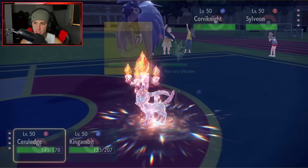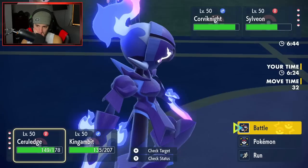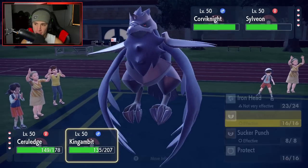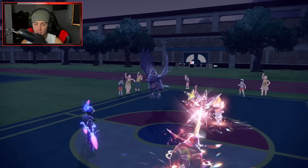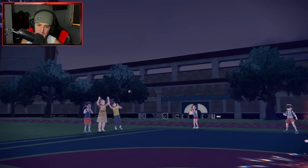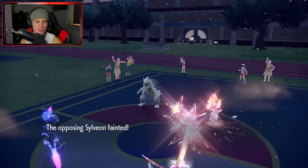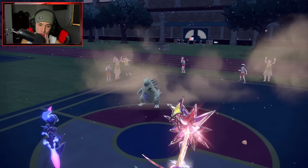Going for Sucker Punch to try to finish off Sylveon. Hyper Voice incoming — Corviknight might Protect or use Withdraw. There's the Withdraw from Corvo. Tyranitar comes out next — Sandstream is out and about. We're hitting with Sucker Punch, trying to get off as much damage as we can. Can we get a KO here? Let's go Kingambit — big time work. Sylveon was going to be a problem, and that's a hot start. This is a huge Bulk Up from Cerulege — we're bulking up here.